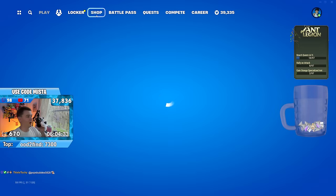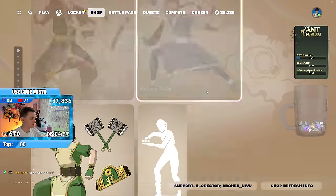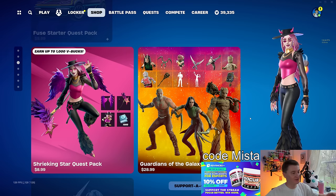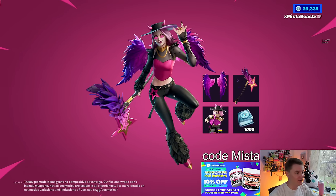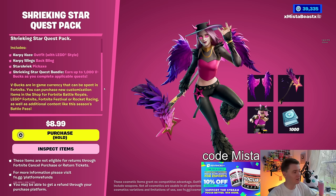Alright, Battle Royale. I actually don't know what's going on here — I should have probably researched this in advance. I had to restart my game. It's a Shrieking Star Quest Pack — that's a pretty funny pun right there. It is $9, but it'll include this entire set, which we'll go through in a second. You can earn the V-Bucks through challenges and quests — that's kind of the idea.